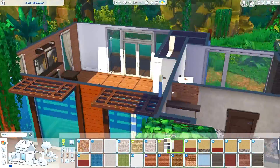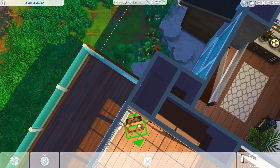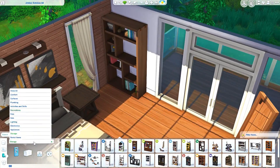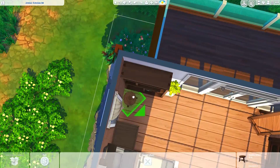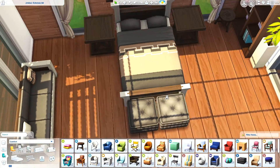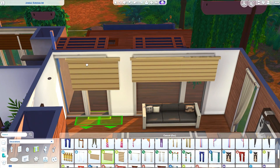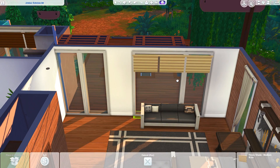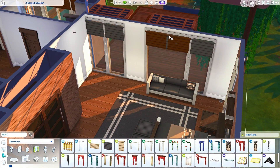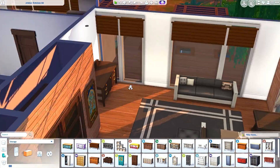Here's the second bedroom, and it's a little more toned down compared to the other one which was very colorful. In here we're using a lot of browns, grays, blacks, and white — more neutral, a little more mature. The other bedroom was more for a free-spirited hippie couple, while this one is for a more sophisticated couple.